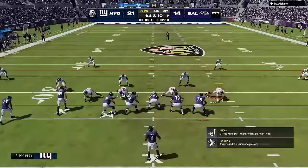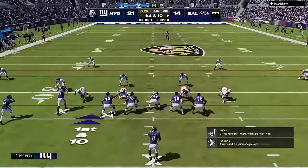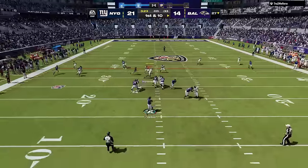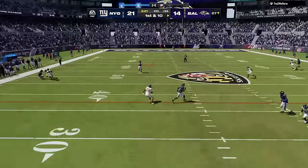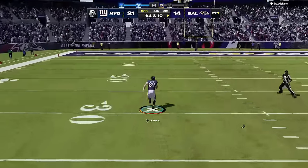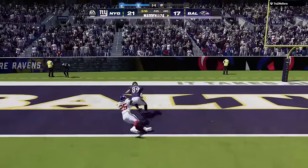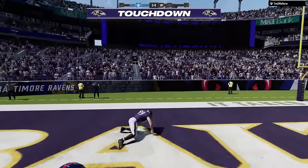On the very next play I choose cover 4 match, and my opponent comes out in an empty backfield look with 4 wide receivers to one side, which instantly glitches my defense out as the tight end gets wide open by about 30 yards in every direction. Lesson learned: don't use this defense against an offensive look like that.